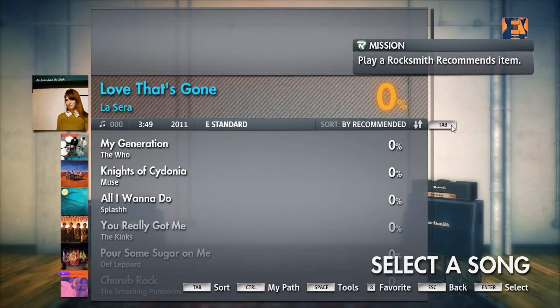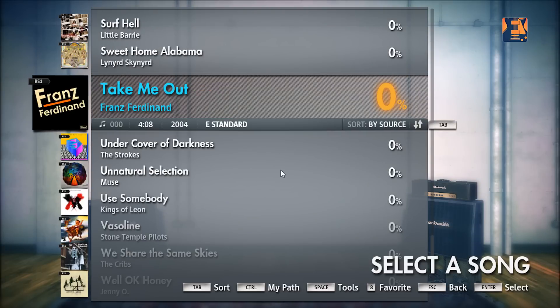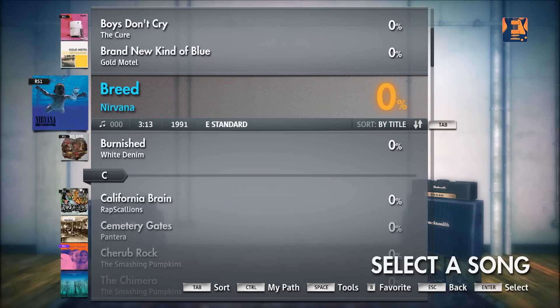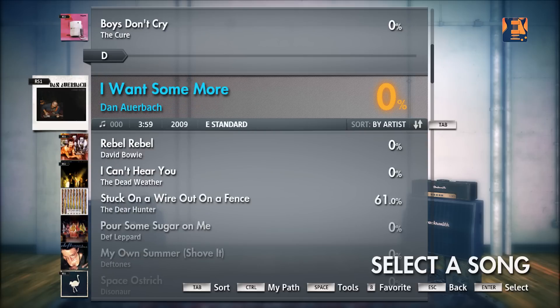There's also been a revamp to the look of the game. It's no longer vertical — it's more horizontal, as most people would be accustomed to. There are many ways to sort songs, such as by artist, song name, difficulty, or Rocksmith's own recommendations.